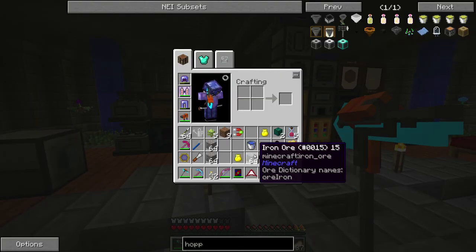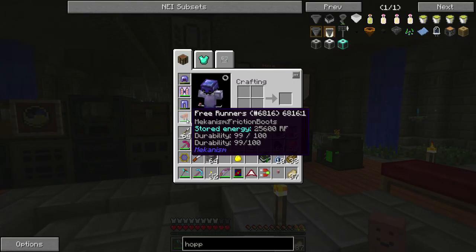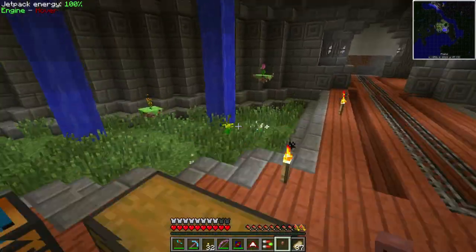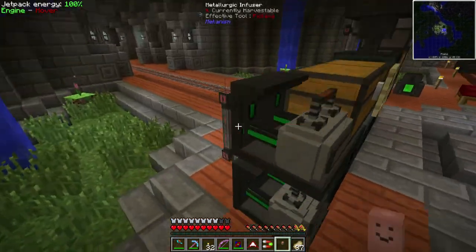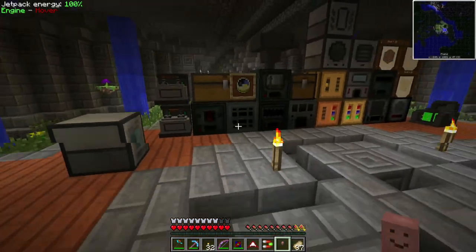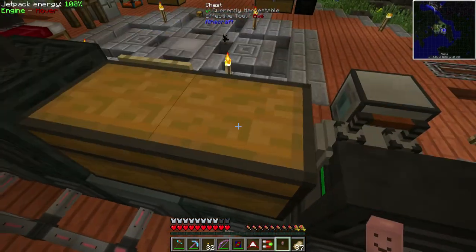Very cool tool to have. I also made free runners — those are the Mekanism boots that let you walk over one-block-high obstacles. So now when I come through here I don't have to go around my machines anymore, I can just walk right over them. Very cool.